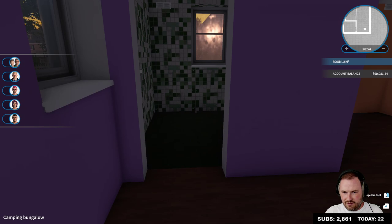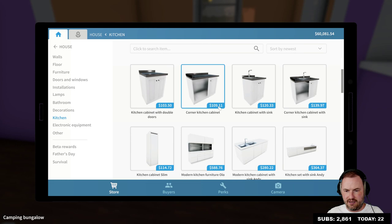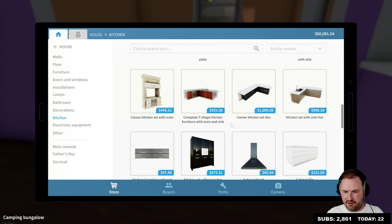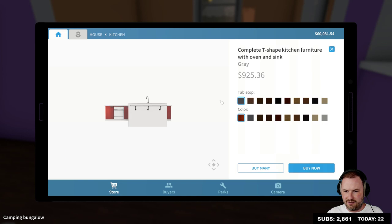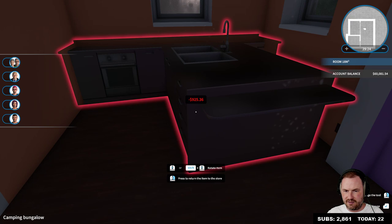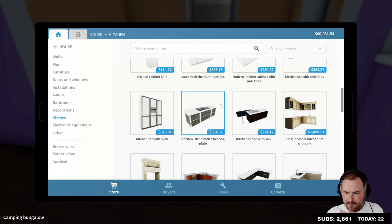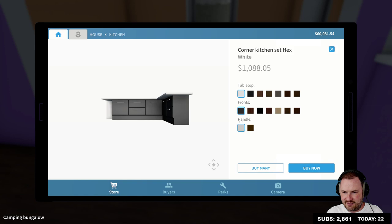So you open the door, you come right in — great. And then we don't need a kitchen door because we're going for this sort of fake open plan. So we want a kitchen, and we're gonna go for the corner — let's grab something like the complete T-shaped kitchen furniture with oven and sink. Let's go for this, we'll make it white. It is perfectly T-shaped! Okay, the T-shape is not gonna work in here — it's not big enough, I didn't realize it was so big.